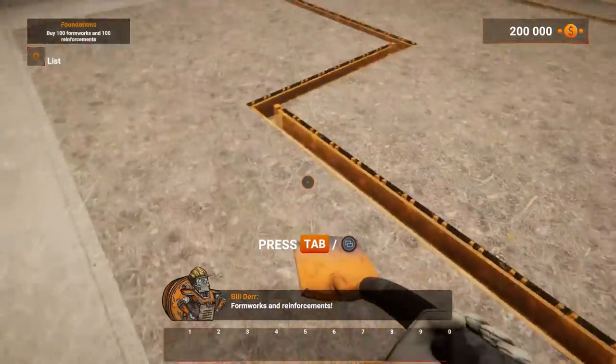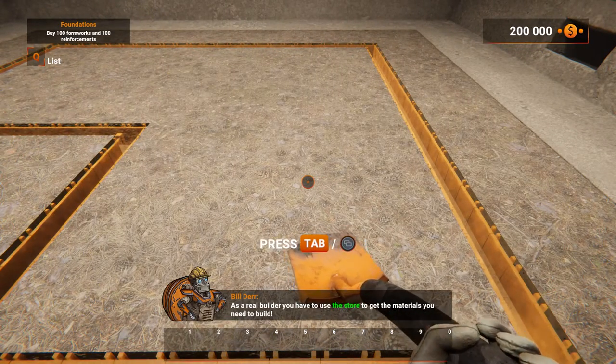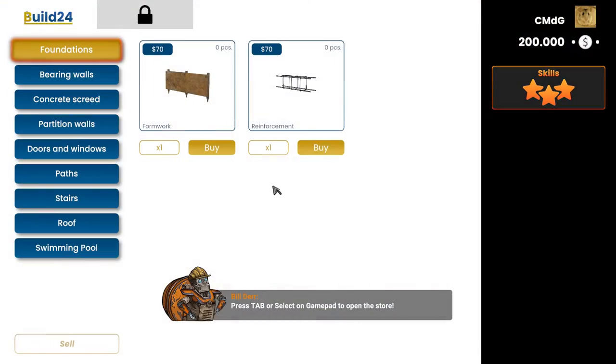Formworks and reinforcements! As a real builder, you have to use the store to get the materials you need to build. Press Tab or Select on the gamepad to open the store. Good job! Choose the first store available.